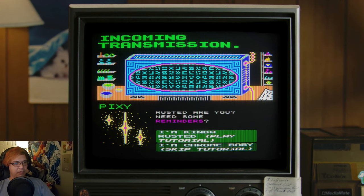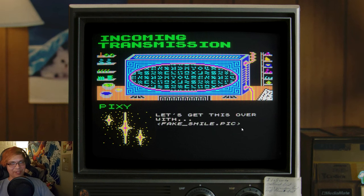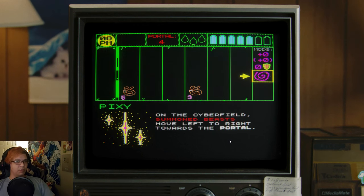I guess I'm pretty rusty — you're going to have to tell me. I'm Chrome. Now we're going to do the tutorial. On the cyber field, summon beasts move left to right towards the portal.